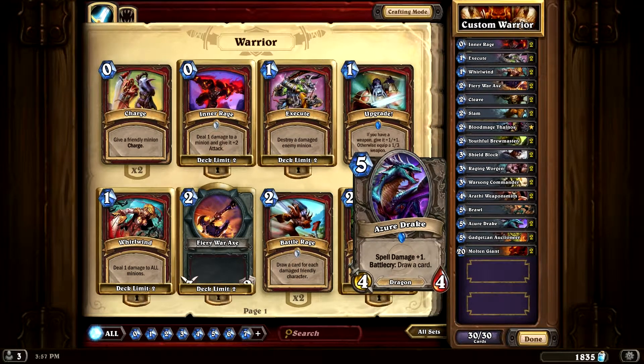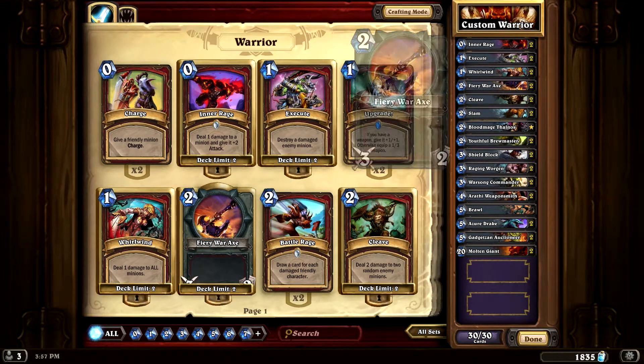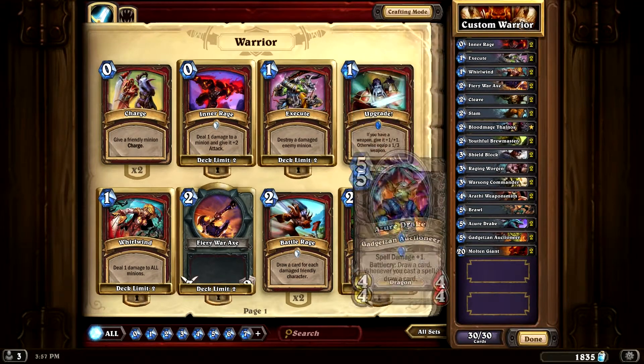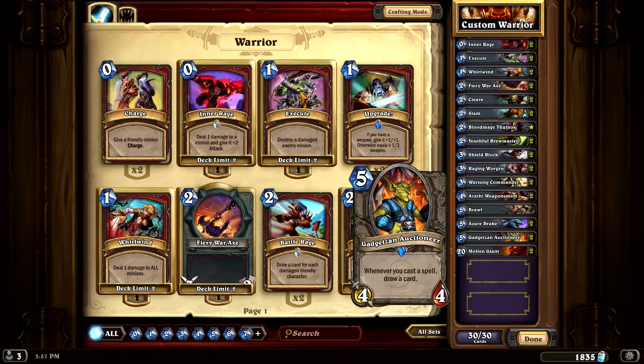Zuldrake for card draw — perfect for that. Gadgetzan Auctioneer: whenever you cast a spell, draw a card. I went with Gadgetzan Auctioneer because I have a lot of spells in here. I play Gadgetzan Auctioneer and then Inner Rage — maybe two Inner Rages on him — and he's destroying. Not only is he destroying, I just drew two cards. Pretty good card to have, so I have two of those.